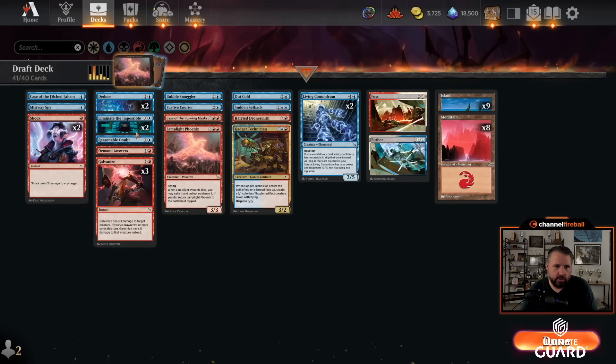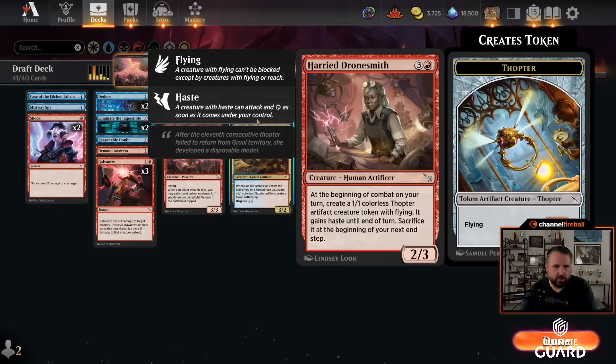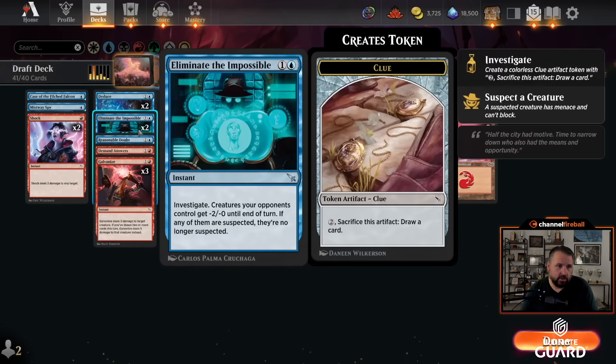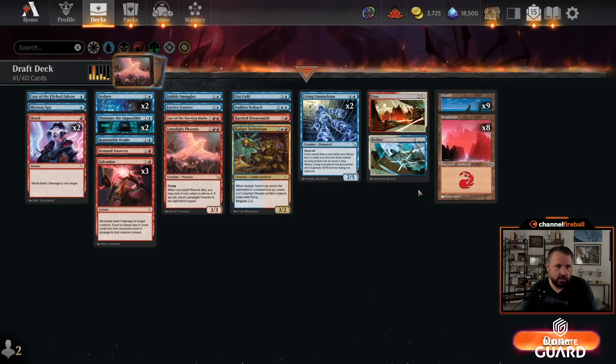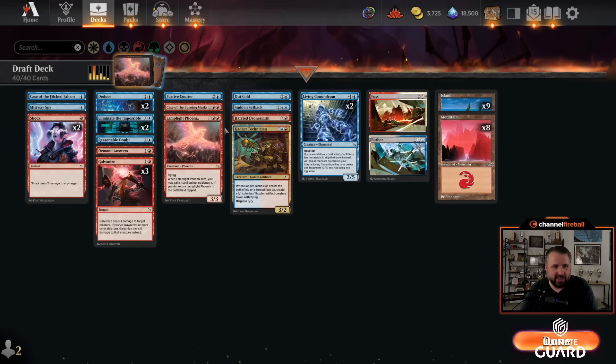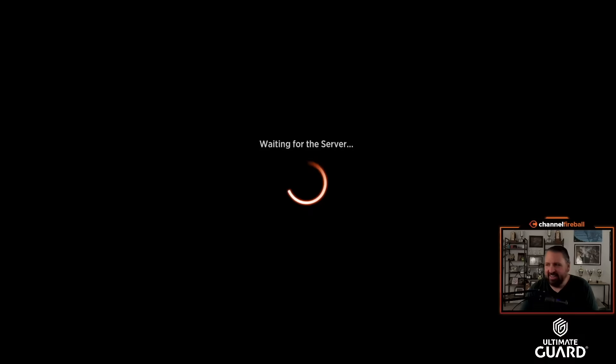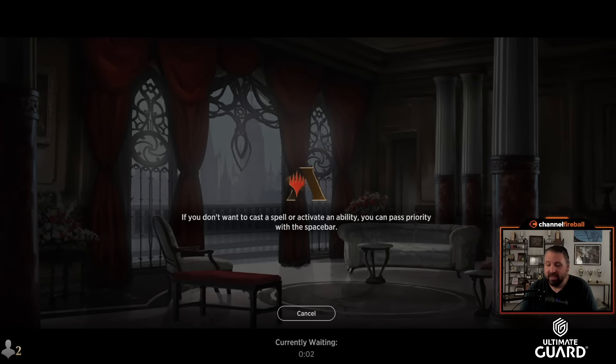Bubble Smuggler is really a 3-drop. Reasonable Doubt, Demand Answers, two Eliminates, two Deduce, two Shock, Out Cold, Sudden Setback. Harry Dronesmith looks a little weak, but it is good with — I can sac a token to Demand Answers, and it gives me an extra damage source for Case of the Burning Masks. Do I cut Eliminate the Impossible? Do I just cut the Bubble Smuggler? I don't have very many creatures in my deck and Bubble Smuggler doesn't seem like it actually does too much for me. Mistway Spy is also good with the Harry Dronesmith. Dronesmith seems good enough. Let's get in there with another Blue-Red double Living Conundrum deck — very strange. If I had a nickel for every time I had a double Living Conundrum deck, I'd have 10 cents, but it's weird that it happened twice.